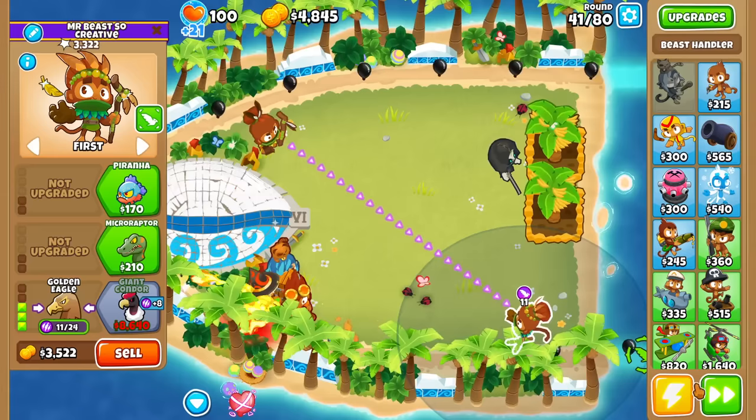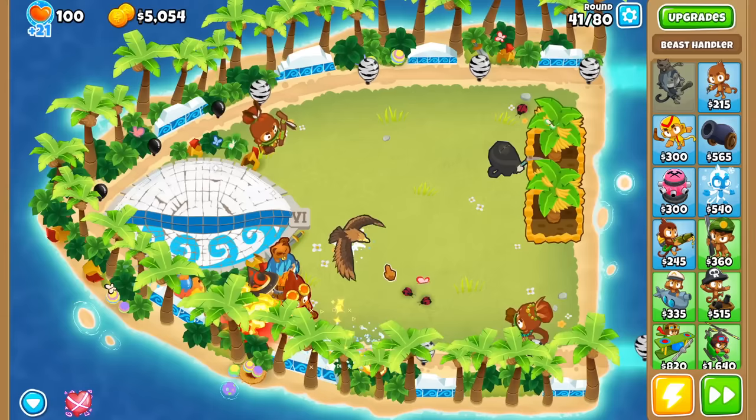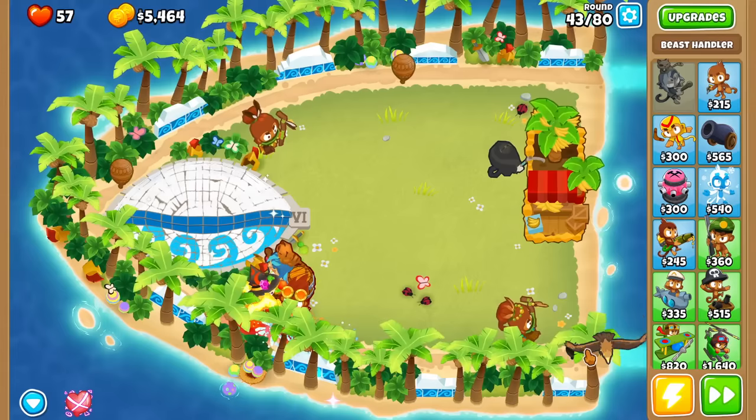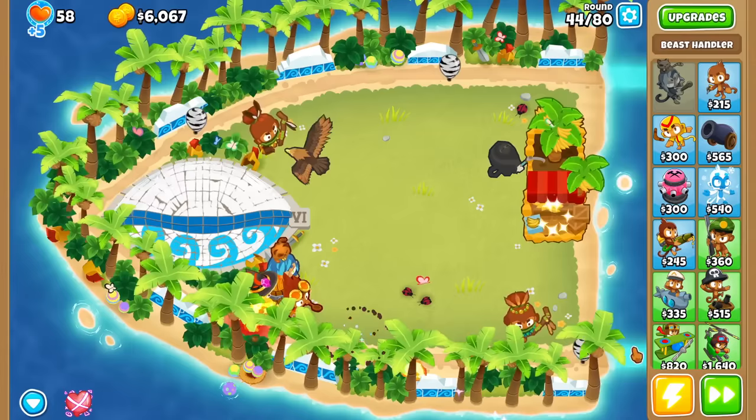You've got to see — it pops bloons while it's traveling, as you see. It picked up the Zebra into green and then only made it over here before it popped. The Rhine is saved! The Ceramic has enough HP that the bird is able to carry them all the way back to the entrance.